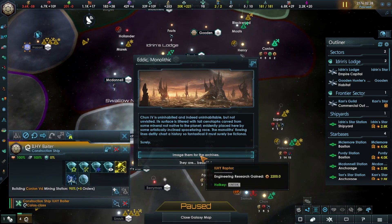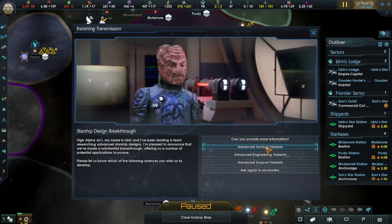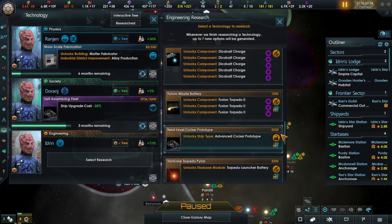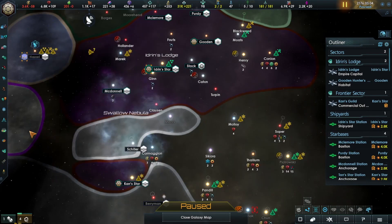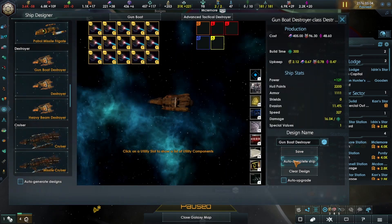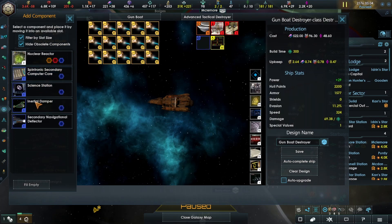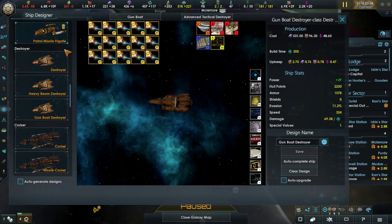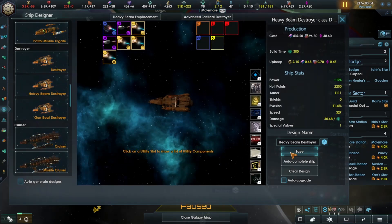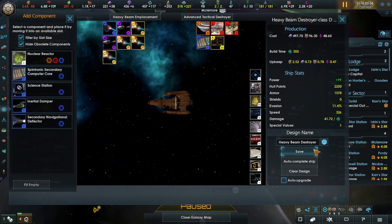Let's go for the advanced tactical variants — that was our variant system. Now let's go for the advanced cruiser prototypes. Back into our ship designer, we now have tactical story. We now have the advanced tactical destroyer. Let's do an EPS conduit, a tactical station, and the computer core — save. We're going to need to do this for all of them. One of you, one of you, and one of you — save.